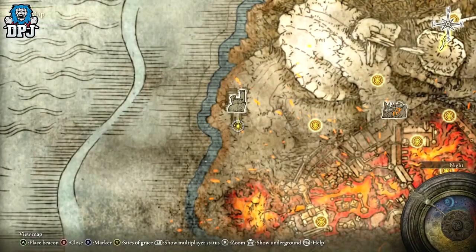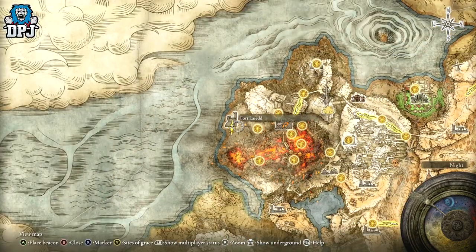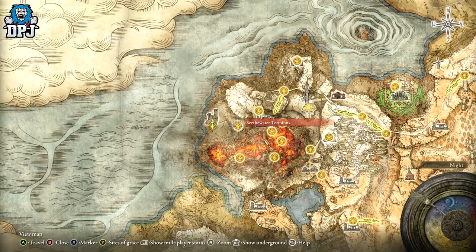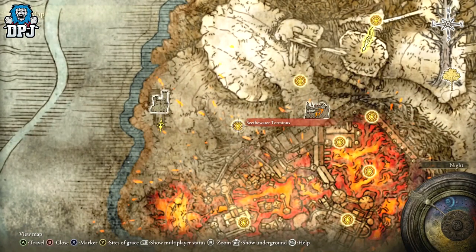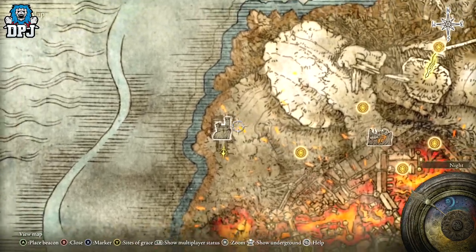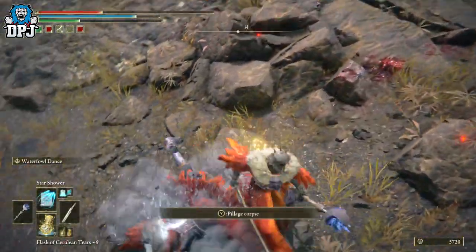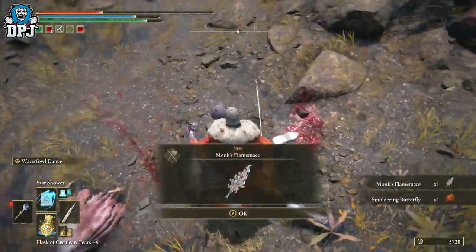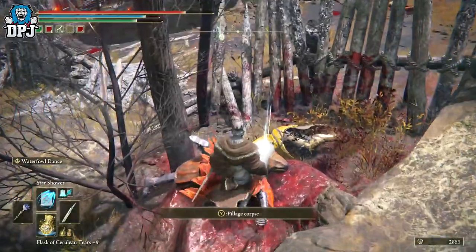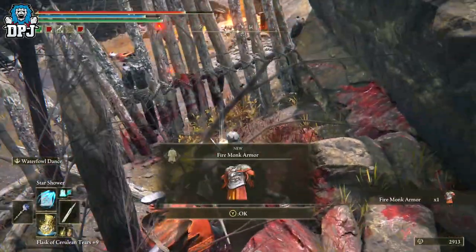The area where you farm these is located right here, guys — left of Volcano Manor. This is the grace point we're going to spawn in, the Seethewater Terminus. Just go across here — simple as that. Spawn and run up here; there are a couple of Fire Monk enemies here. Kill them, they drop the gear. I'll come up into the castle and show you exactly where the talisman is located.